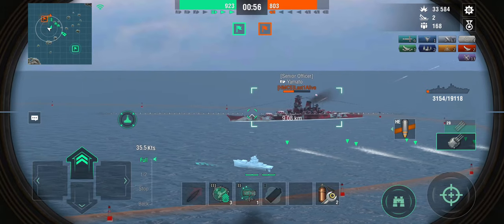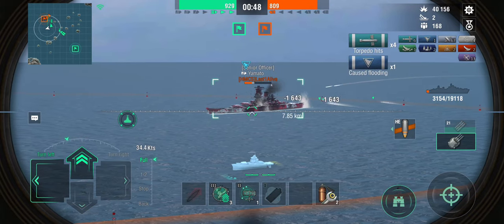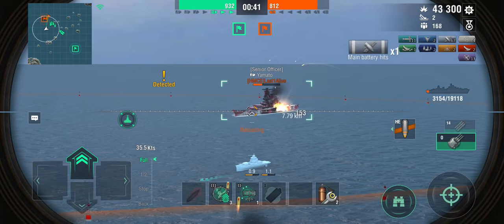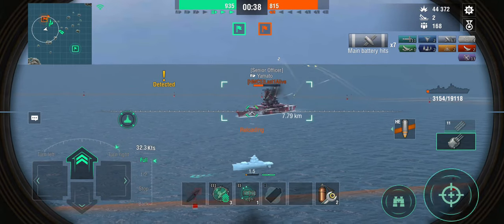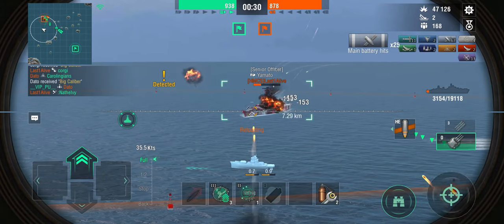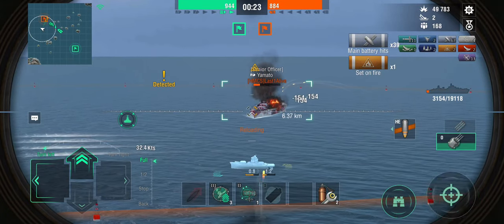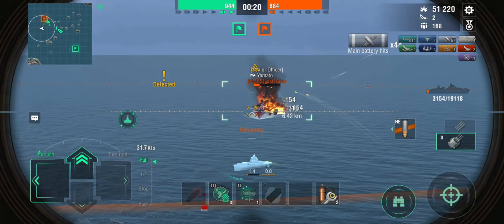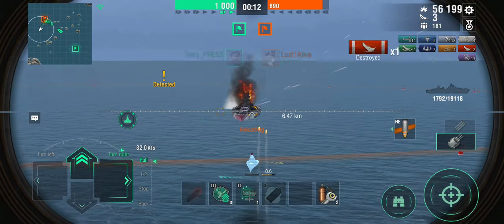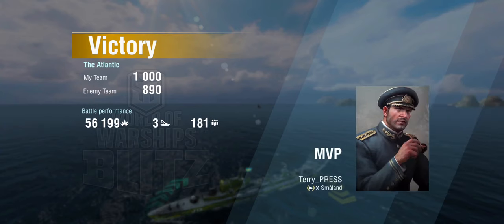We'll drop some torpedoes and let the Malta deal with him. We wait for the Yamato to tire of shooting at us — let's observe his turrets. He's turning his turrets; taking some torpedoes — that should be a flood. He's shooting at the bot since that's what he can see. While he's dealing with the bot, we try to set some permafire. There come the Yamato turrets, turning around — I need to turn and run because he can one-shot me. That worked — took one hit — but we burned him down. Well played, last one alive.